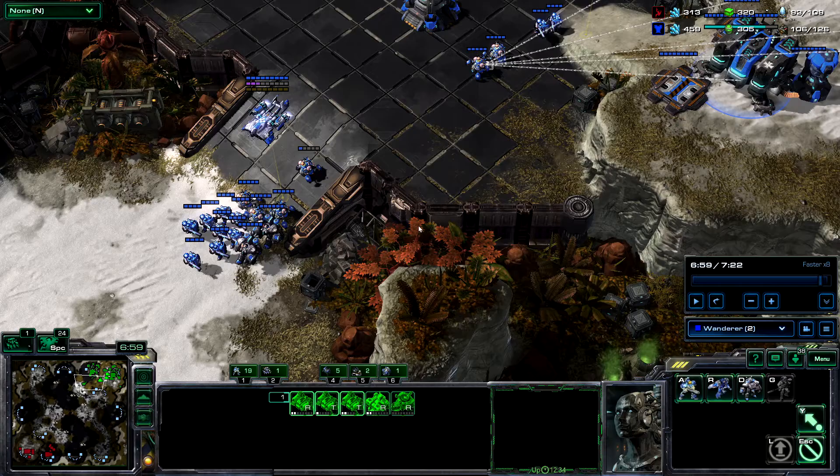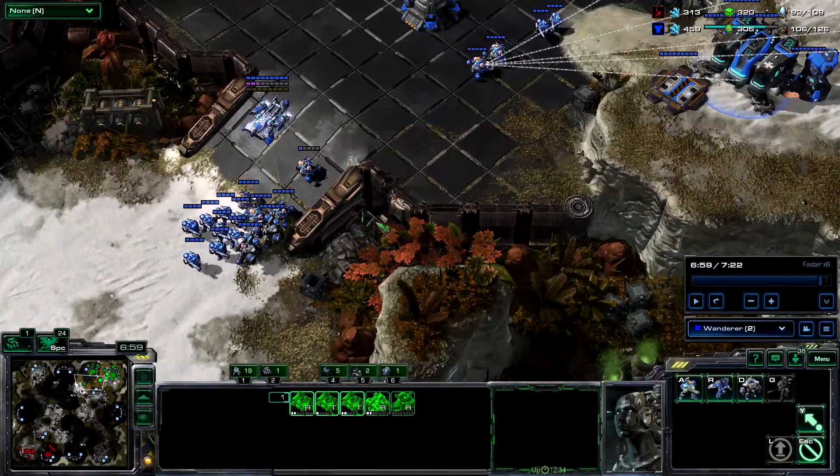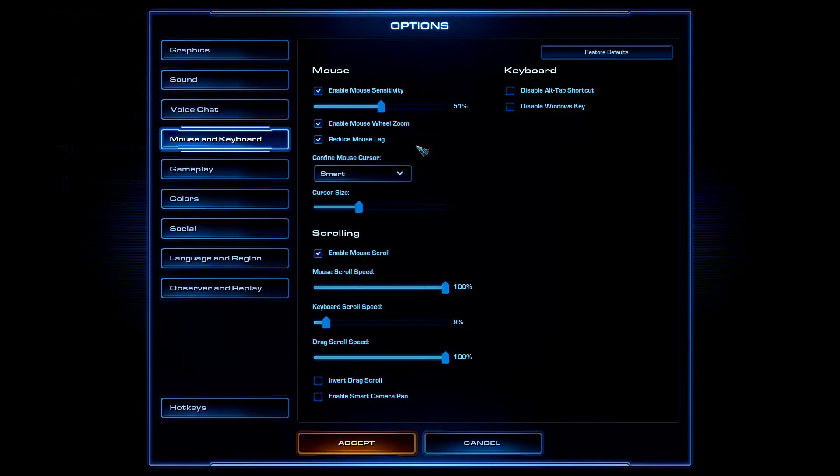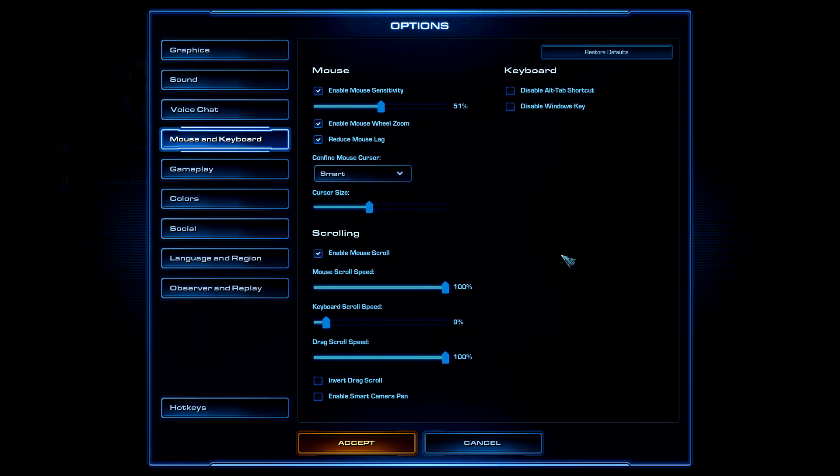Enable Mouse Wheel Zoom so you can see both ground and air units by just scrolling. Also enable Reduce Mouse Slack. Cursor size is mostly preference — if it's hard to see the pointer, make it bigger. Set Mouse Scroll Speed to 100 so the camera moves faster when your mouse is at the edge of the screen.